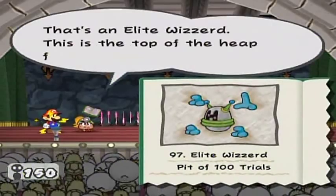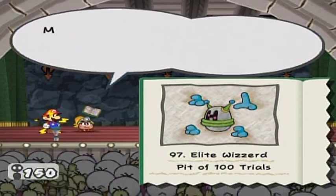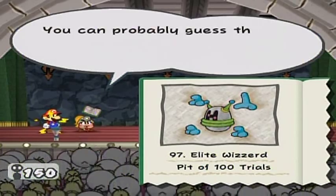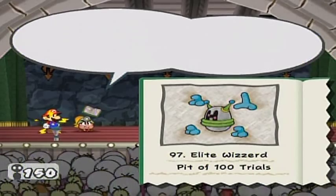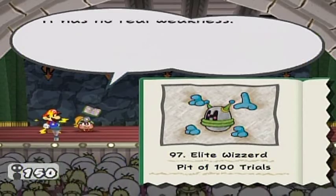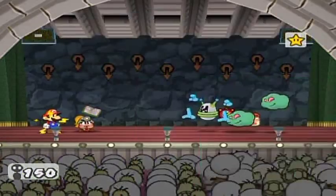That's an Elite Wizard — that is the top of the heap for half-machine organisms. Max HP is 12, attack is 8, and defense is 5. You can probably guess it uses various magical moves in battle, and if it's alone it'll create illusions of itself. It has no real weakness, so just use whatever you've got to beat it. Okay, let's go Mario.